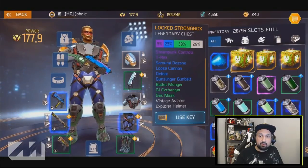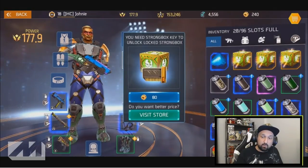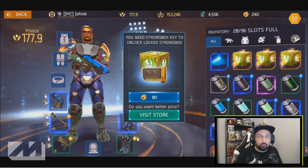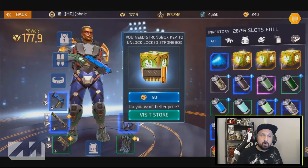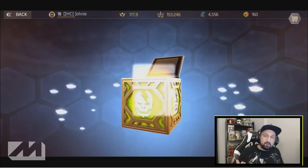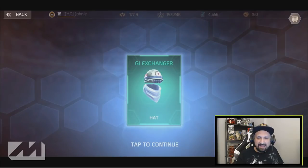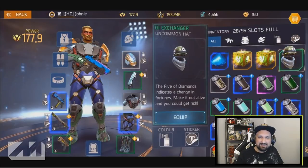You will see a message - it will cost you 80 gold to open the box. They say if you want a better price you can visit the store, we'll look into that later. But you need a key, or you can pay straight 80 gold. If you have gold, you will open the strong box. Here you go - we got a GI exchanger, pretty nice hat with some glasses.